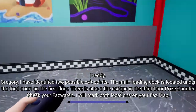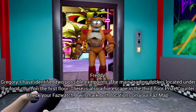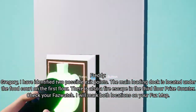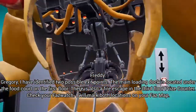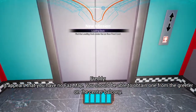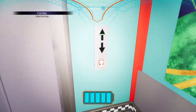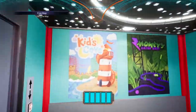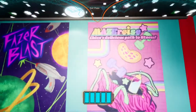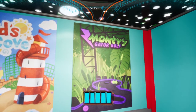Oh, this one's open, come on! The main loading dock is located under the food court on the first floor. There is also a fire escape on the third floor prize counter. Check your FazWatch — I will mark both locations on your FazMap. It appears that you have no FazMap; you should be able to obtain one from the greeter on the center balcony. I really like the elevator music. But what are all these pictures? Phazer Blast, Mazercise, Kid's Cove, and Monty's Golf.